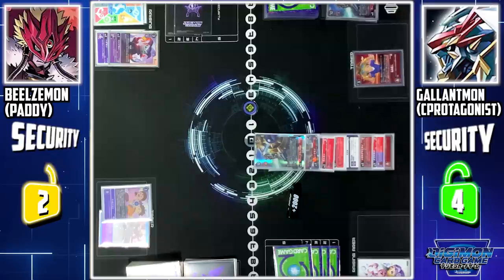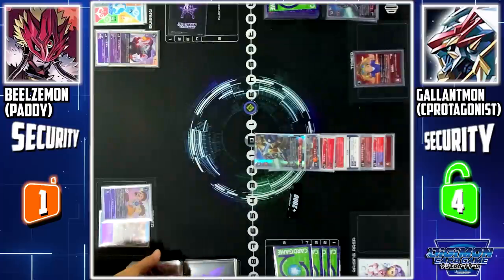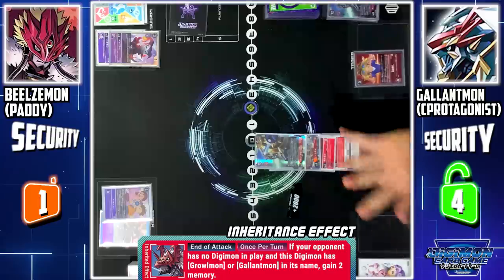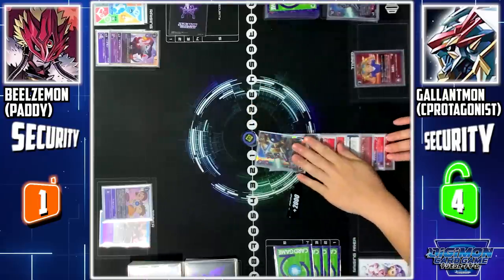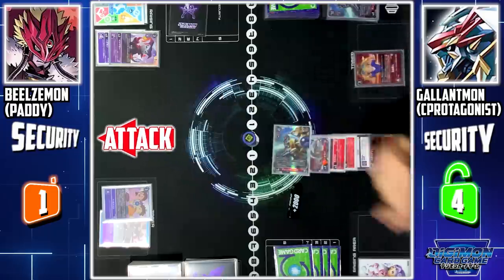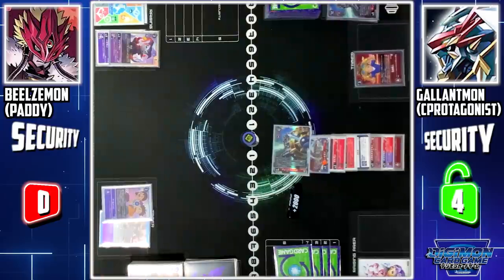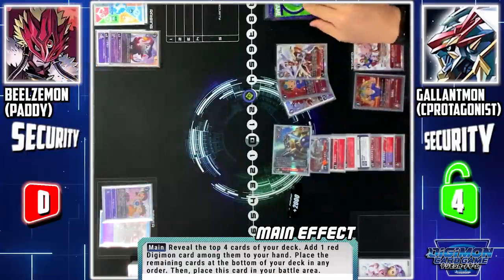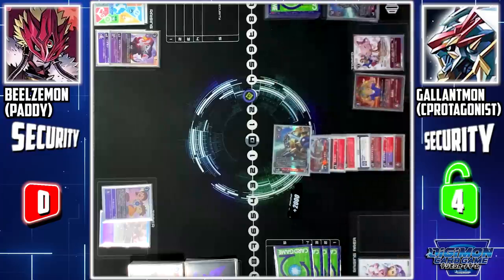Gallantmon X attacks in active. Security check — Dieselmon. At the end of the battle, if you do not control any Digimon, I can gain 2 memory. Continuing my turn — I'll attack your final security with Gallantmon X. Security check — Wizardmon. I'll end my turn by paying 3 memory to play Red Memory Boost. I look at the top 4 cards of my deck, add Crimson Mode to my hand, and the rest goes to the bottom of my deck.